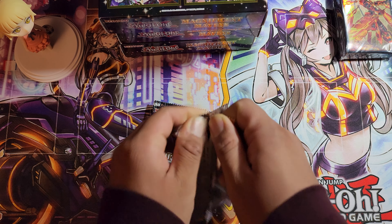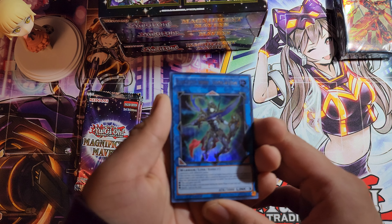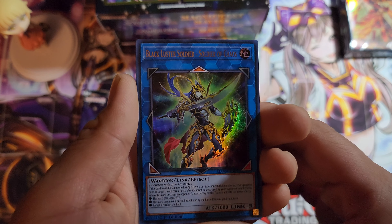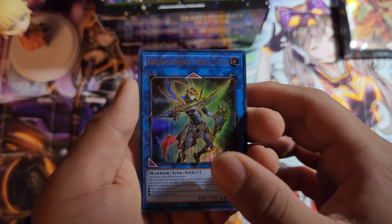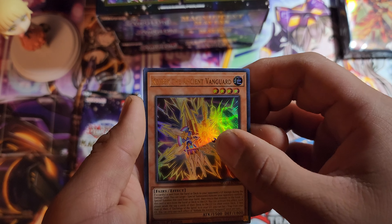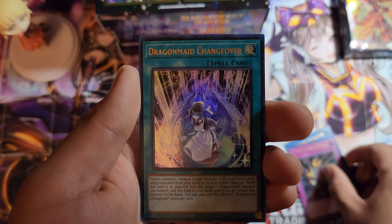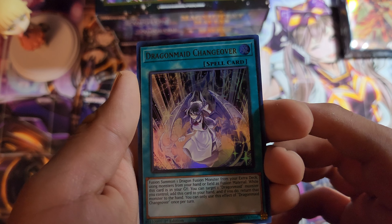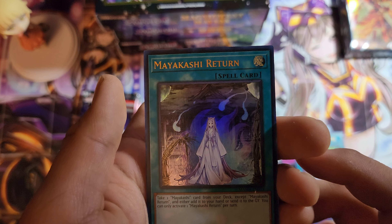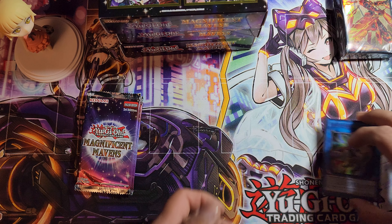First pack everyone — no way, first card is Black Luster Soldier, Soldier of Chaos. I see that as a good sign! We also got Kelbilek the Ancient Vanguard, not bad. Shadow Imprisoning Mirror, Dragon me Changeover — beautiful. My Akashi Return, okay not bad. Started well with that Black Luster Soldier.